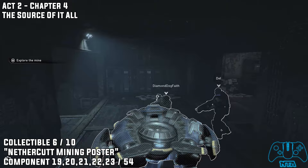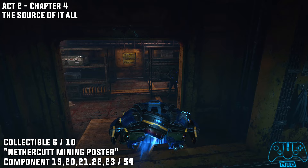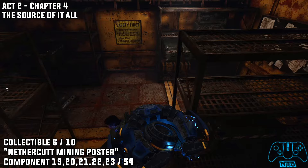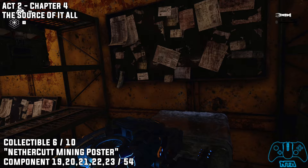Once you go inside, the door behind you will close. As soon as you go inside, go right — you'll find a poster located on the far right wall just as you enter the doorway. In the same room you will find a safe that you have to use Jack's electric ability on to destroy the lock.